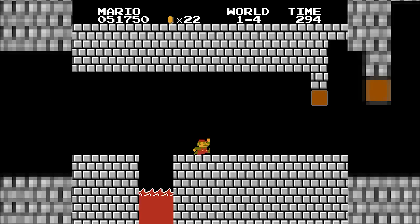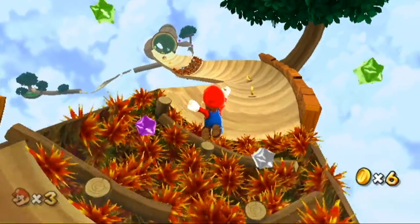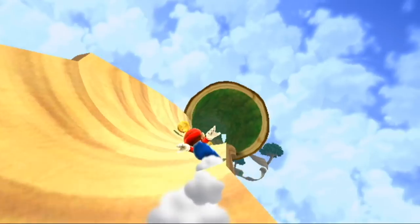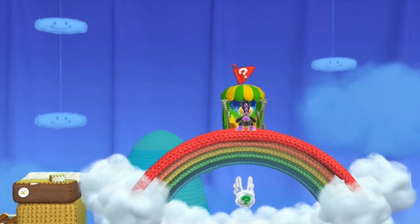I want to talk about three main things in this video: first, why the power-ups in Super Mario Bros. are so elegantly designed; second, how the Mario series distanced itself from its own formula with the Galaxy games; and third, how modern games often integrate power-ups in a much more clumsy way than the first Super Mario game did.